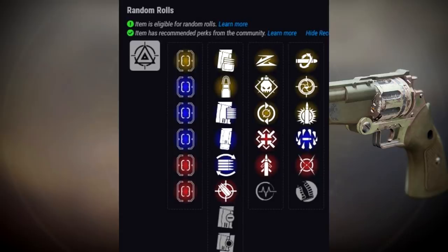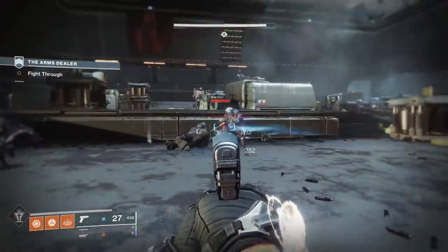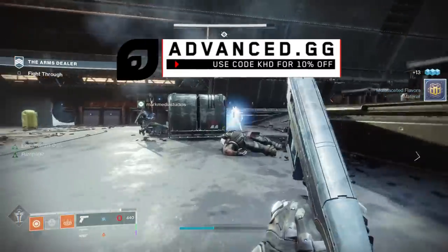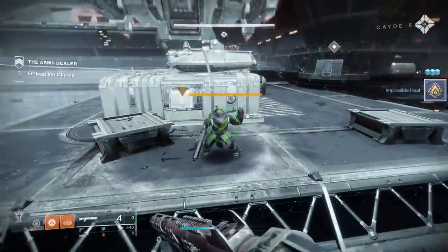In the second perk slot, we have a lot of great options to combine with those. First, Kill Clip — giving you a damage bonus after reloading — is an absolute wombo combo with Feeding Frenzy, and getting both is going to be great in any aspect of the game. Explosive Payload gives you more add-clearing potential in PvE and drastically extends range potential in PvP. Demolitionist plus Explosive Payload would also be a great option. You can also get Quickdraw plus Snapshot Sights for faster draw speed and aim-down-sights time, for the snappiest hand cannon you can get.